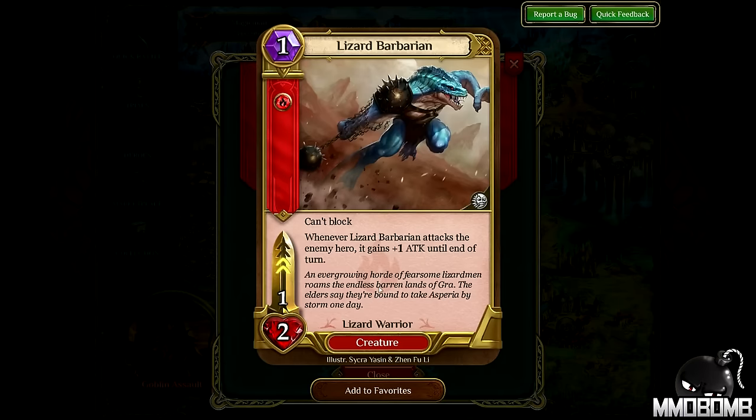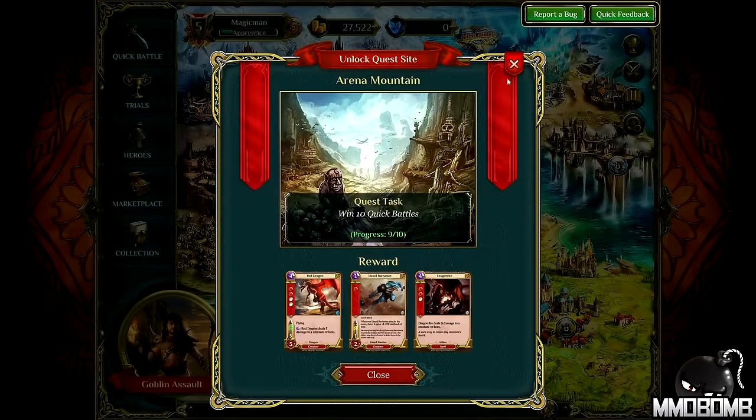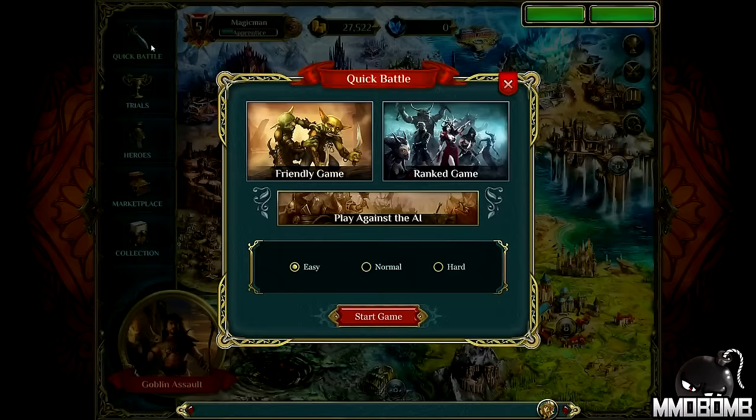Flying Dragon, Lizard Barbarian, and another Dragonfire — that card has saved my ass more times than I'll care to admit. We're going to play against the AI. You have options as far as difficulty: easy, normal, hard, and that ups your fame multiplier, which is basically how you level.